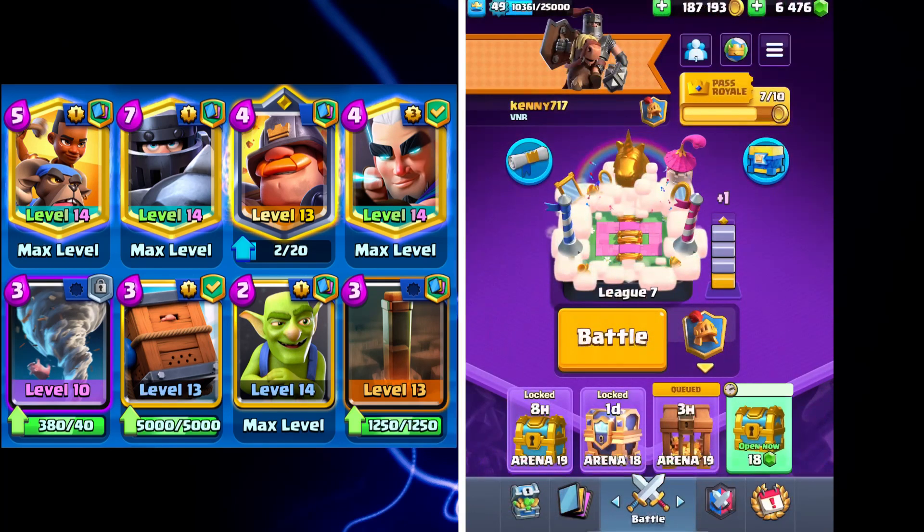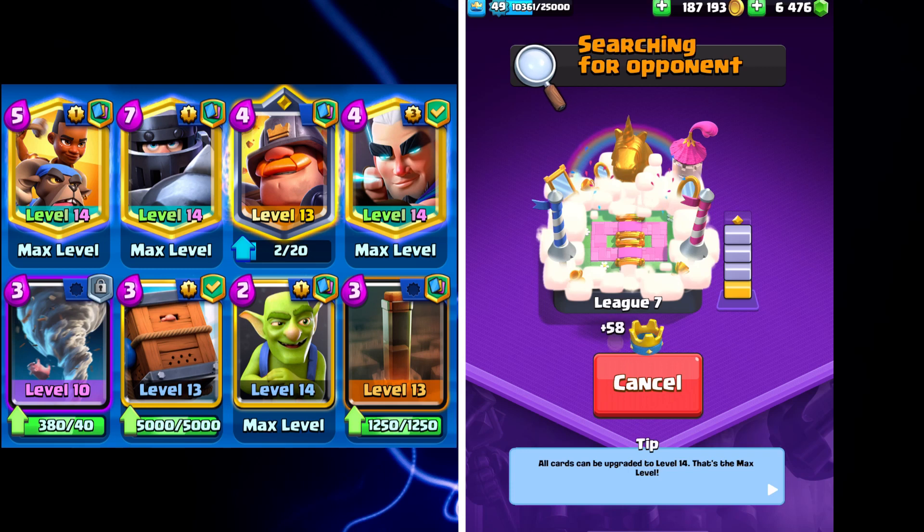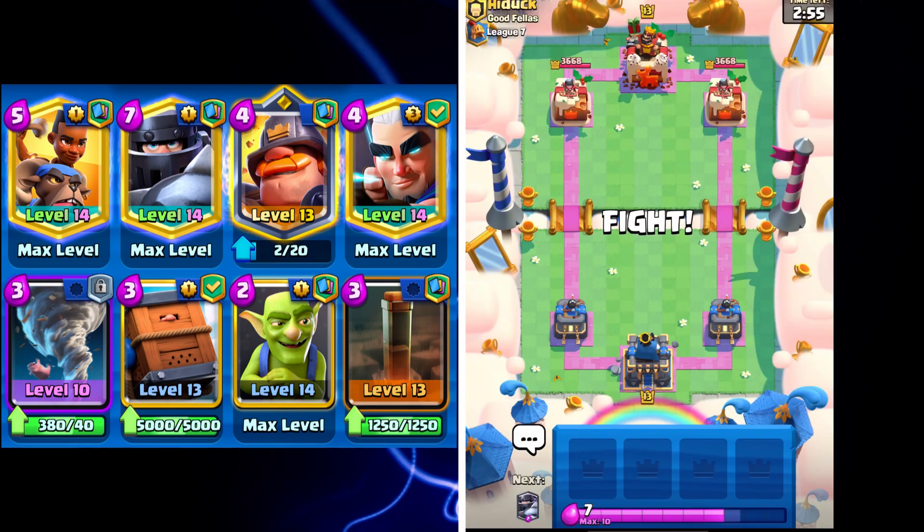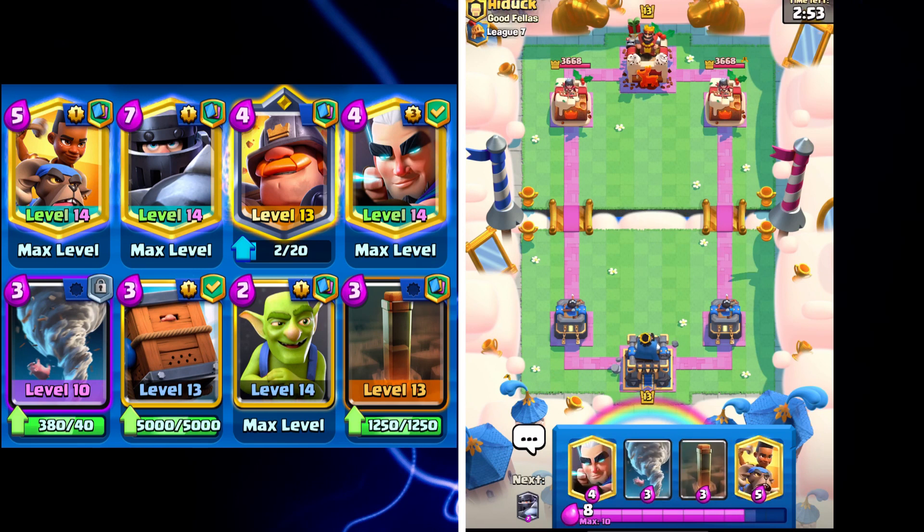This deck is pretty versatile on defense — it can handle a lot of things. One of the main weaknesses of this deck will be Lava Hound, so hopefully we don't play any Lava Hound decks in this video. We're at 2-0 currently. I'll start out with Ram Rider pretty aggressively.